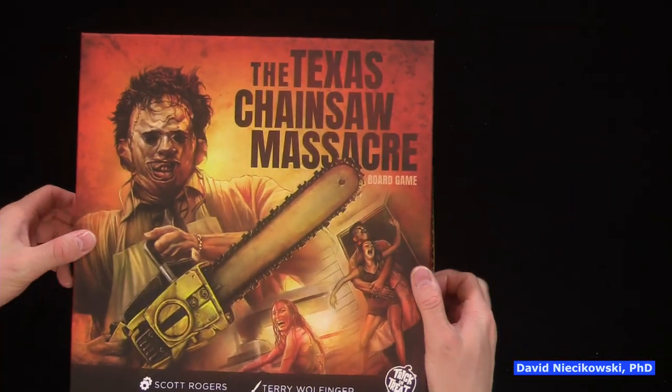Reading the back: 'Who will survive and what will be left of them? Your van has run out of gas on a dusty Texas highway. That nearby house might have a gas generator — perhaps it can help, or perhaps you've made a grave mistake. Push your luck and work together as you try to avoid Leatherface and the slaughter family. The longer you take, the more deadly it will become. Will you escape with your lives or end up on a meat hook?'